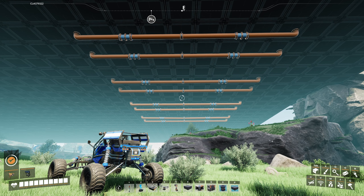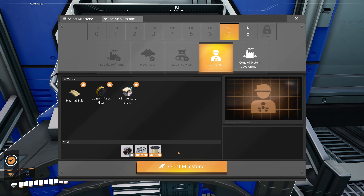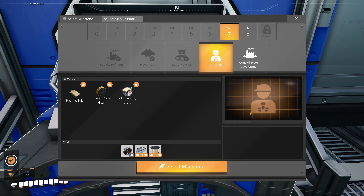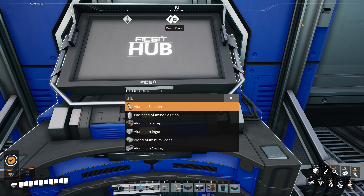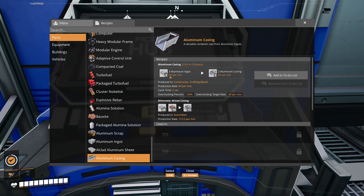Welcome to another episode of Satisfactory. We're going to start unlocking another milestone and get some aluminum casings manufactured using the alternate recipe Alclad casings. The base recipe is straightforward: 90 aluminum ingots produces 60 aluminum casings.